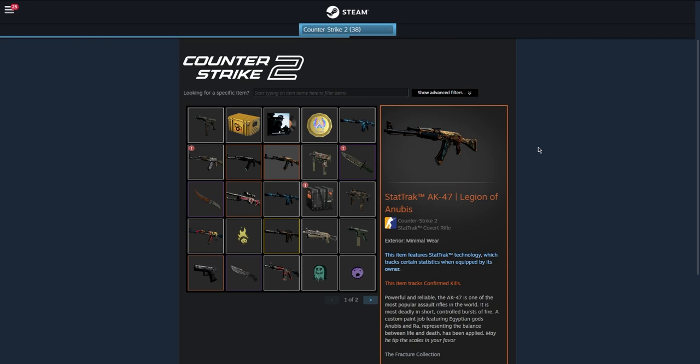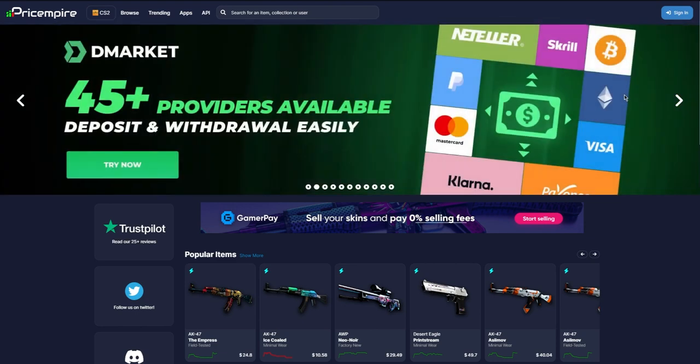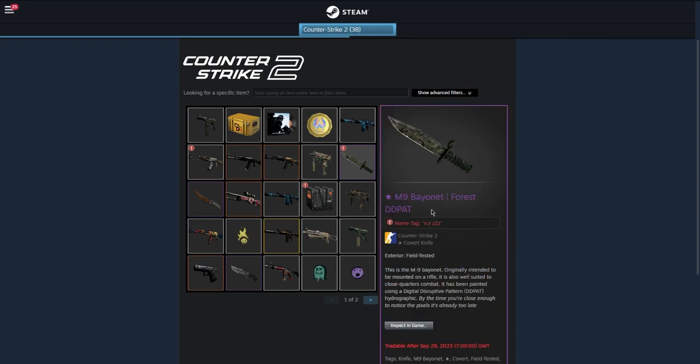The first thing I'd recommend is coming to this website called PriceEmpire.com. This is the website I use every time I want to sell a skin so I can know how much it's worth. If we go back to our inventory, let's say we're trying to sell this M9 Bayonet Fade in field-tested condition — I'd just copy and paste the name into Price Empire and select the field-tested version.